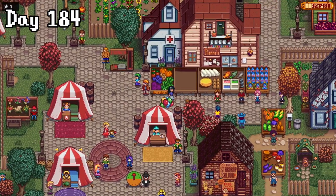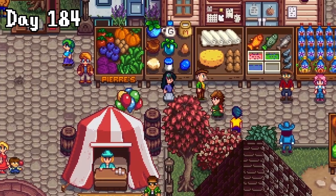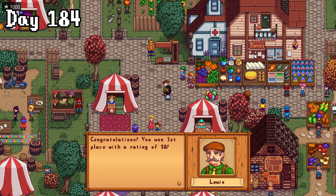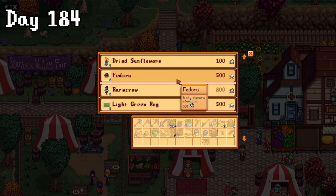Day 184 was the day of the fair, so I set up my display with better items than last year, and then awkwardly followed Lewis around whilst checking out the competition myself. And this time, I actually won with a score of 98. Thanks for the tokens, dude! With those, I bought a triple shot espresso and a fedora.